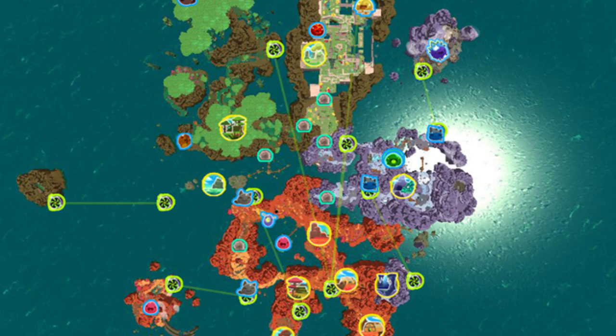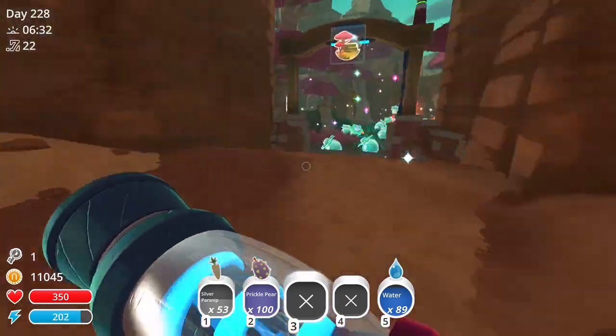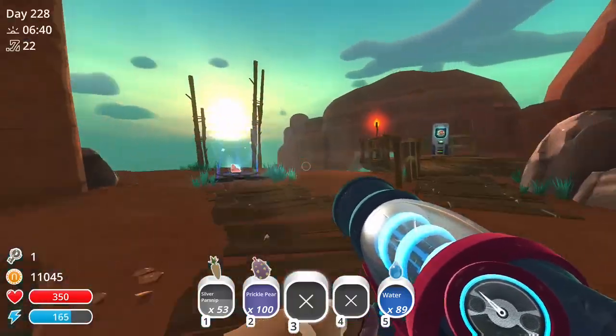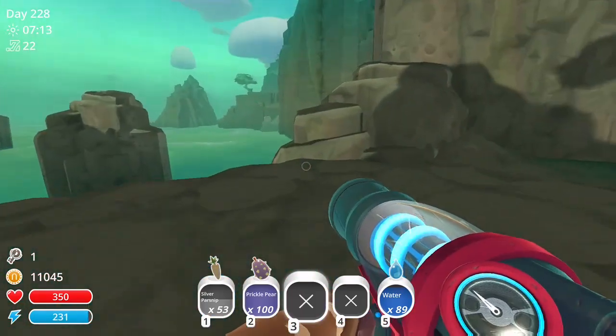And this is how you find it. I'm going to this teleporter over here, just to save some time. You could also just go straight north, like you're going to the Moss Blanket, or take this teleporter, and here we are — and there you could just see the island off in the distance.